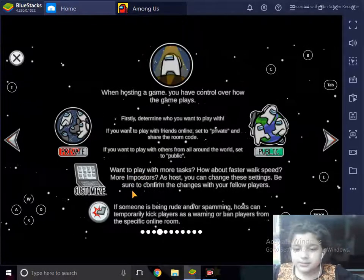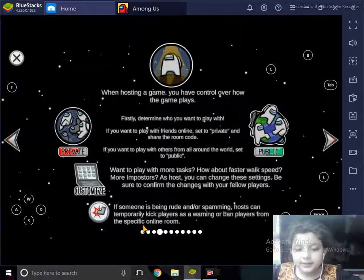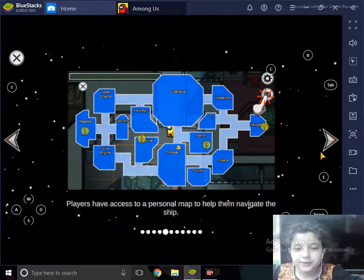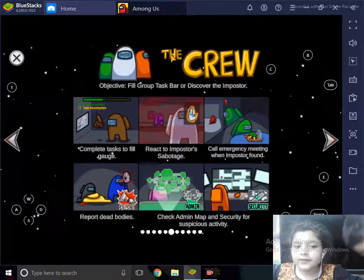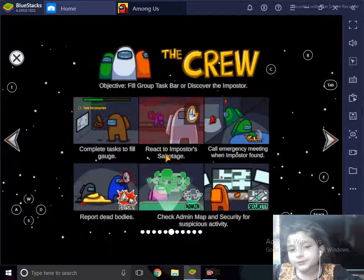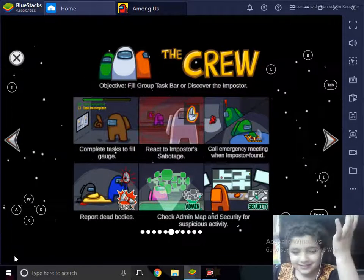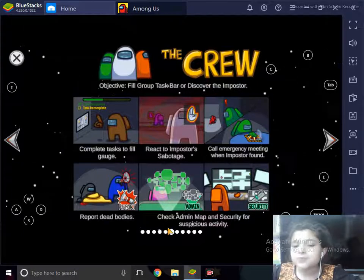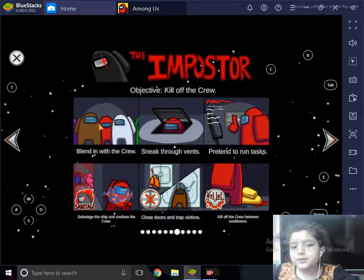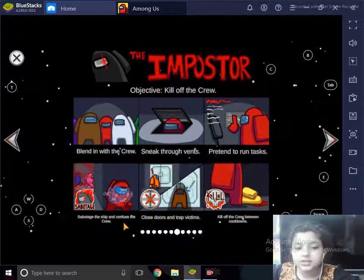If someone is being rude or spamming, hosts can kick players as a warning or ban them from the room. You also have a personal map to navigate the ship. Crewmates must complete tasks and react to Imposter sabotage. Call an emergency meeting when bodies are found, check the admin map and security for suspicious activity, find the Imposter, and vote them out.